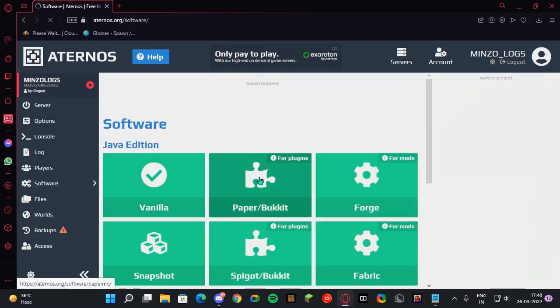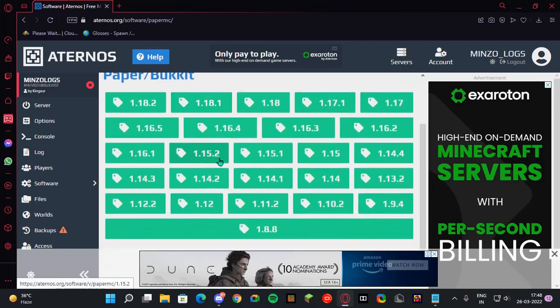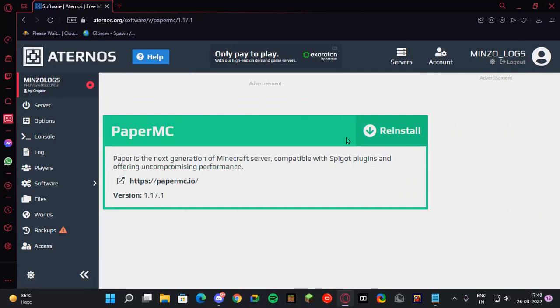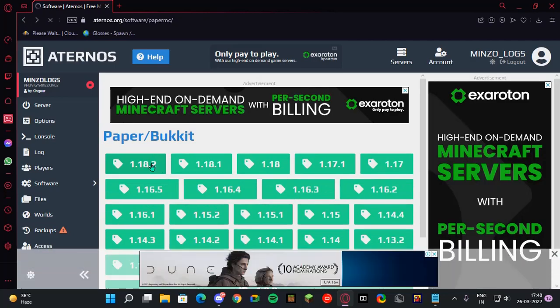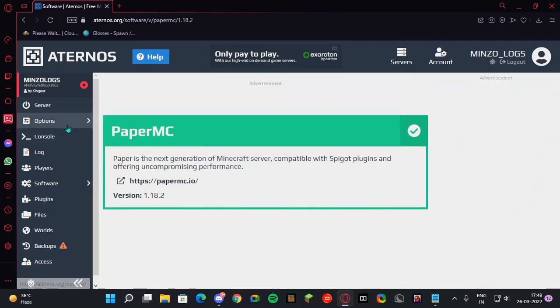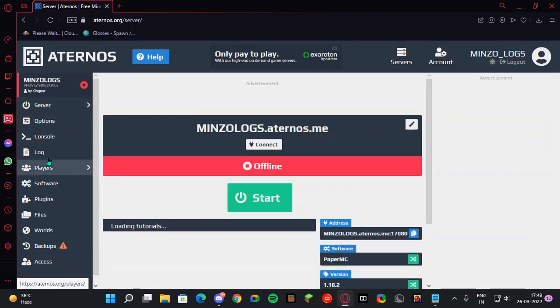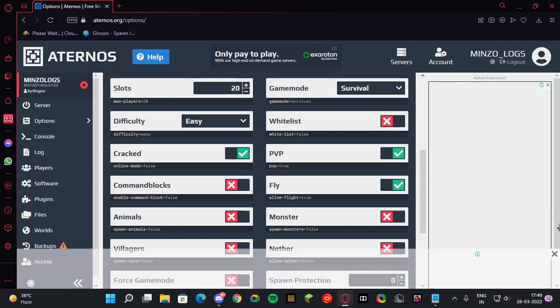First, I need to make the server Paper. You can use any version you want — 1.17.1 is the most preferable because it does not lag so much, but if you want to continue with 1.18.2 you can go ahead. I'm installing it — okay, it's installed. Now let me do a couple of settings, like turning cracked mode on.